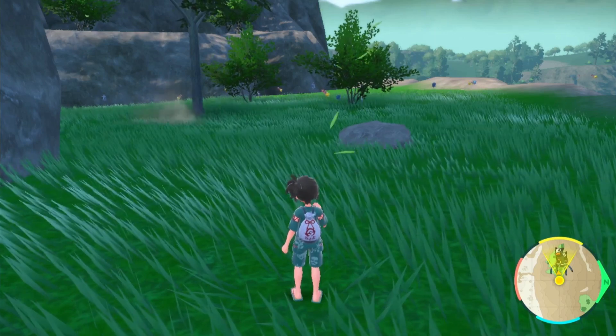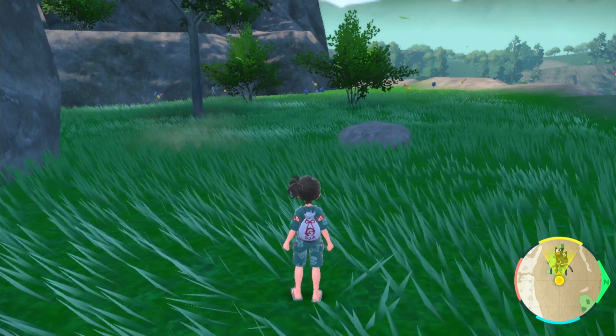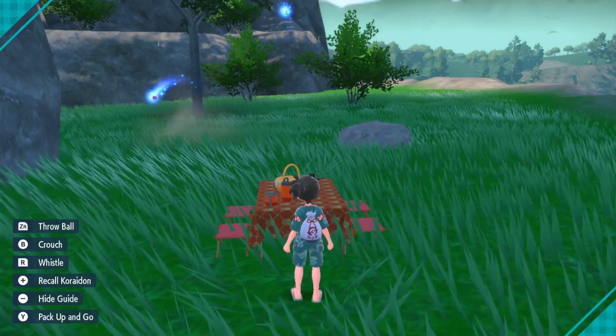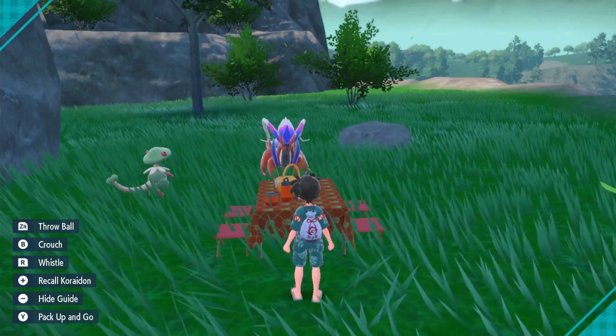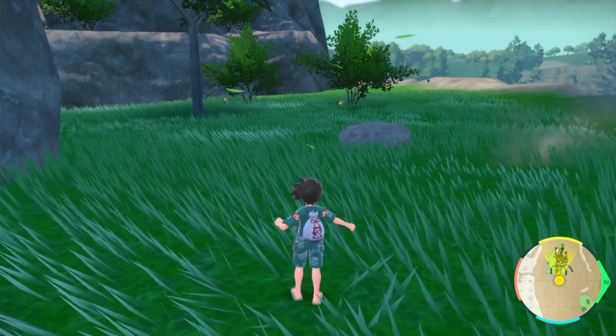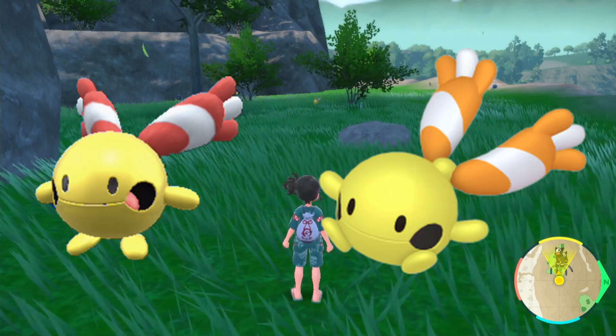If you happen to find a better way of doing it, do let me know, but this is the best that I could find. You just have to keep doing this until you find the shiny. Now the shiny Chingling — there's not much of a difference. The red bits on its wings will turn like an orange color. I'll put the normal on the left of the screen and the shiny on the right.